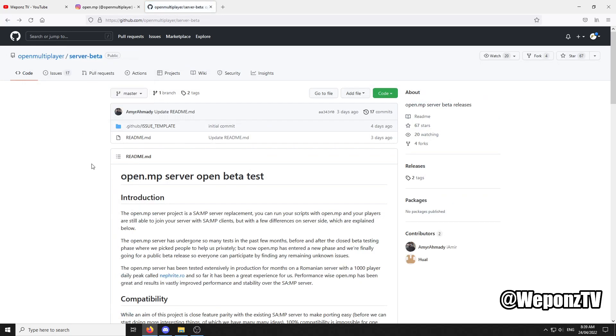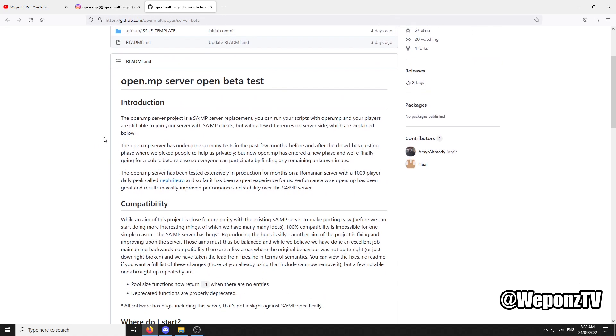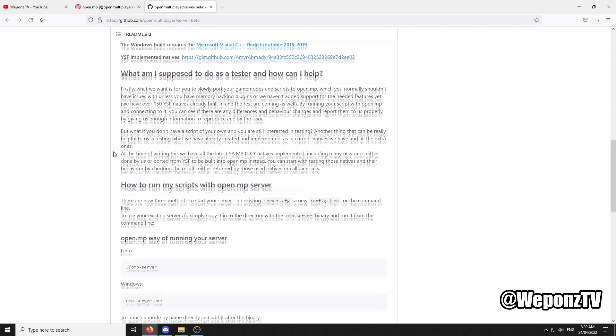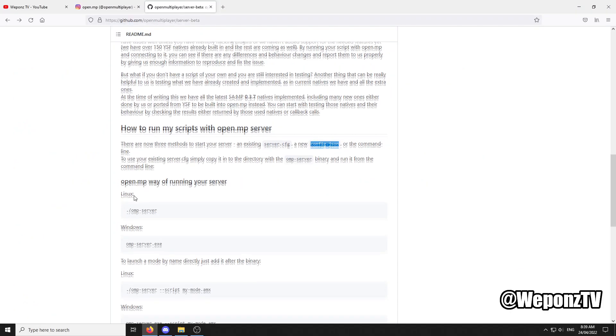There's a beta testing section where you can download everything you need to test your scripts on open MP. It tells you where to start and how to install it and all that. There are now three different methods to run your script - you can use the existing server CFG, the new config JSON file, or the command line.